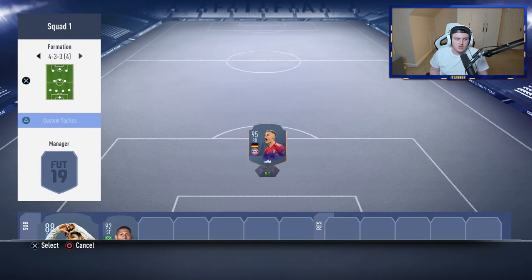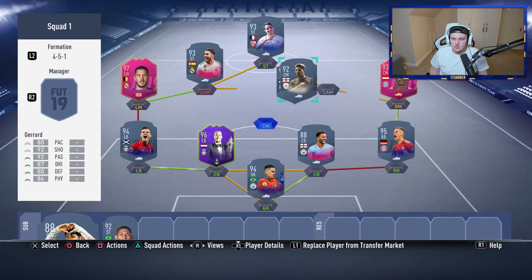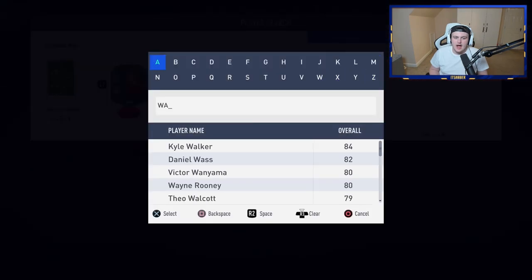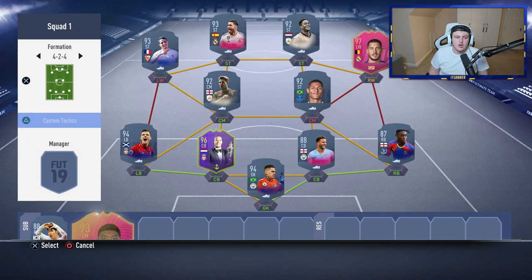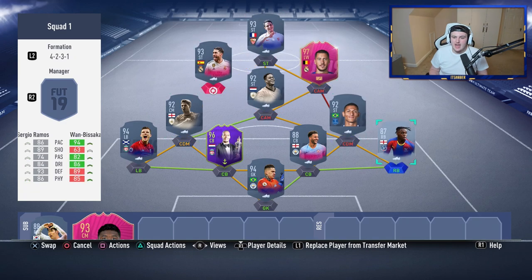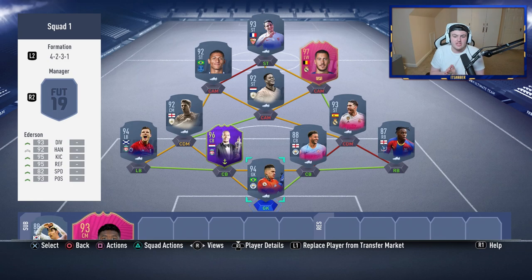Option two: rather than Alaba, keep Wan-Bissaka but have Richarlison off-chemistry at right mid as a centre mid — on about seven or eight chemistry. I'd change him to a centre mid and play him off chem. In-game you'd keep the same midfield shape but have Richarlison instead of Heung-Min Son. I just think that Son card, despite not being bad, isn't quite end-game anymore, and Richarlison or Alaba would be much better there. Those are the two changes I'd make — leave any suggestions in the comments below.